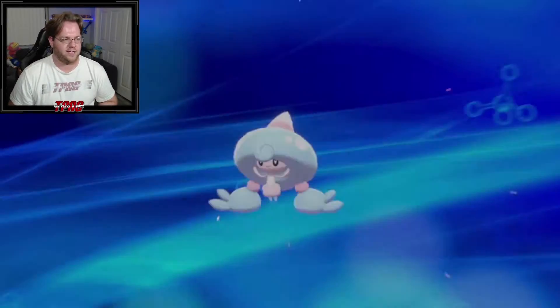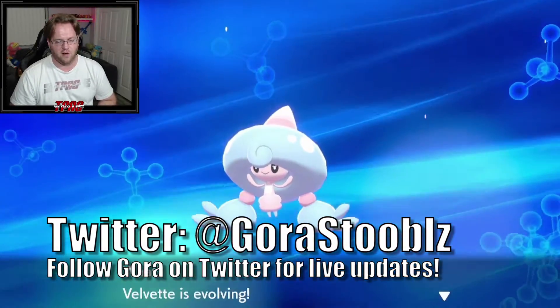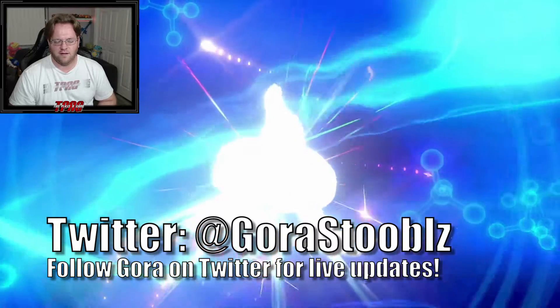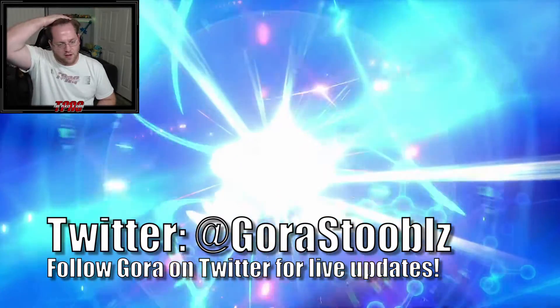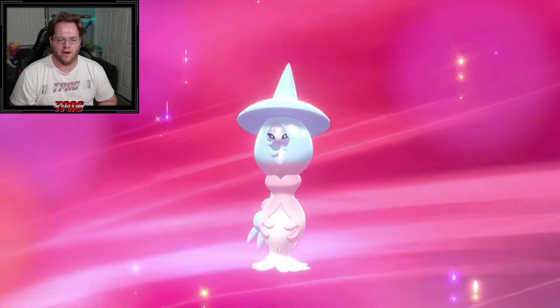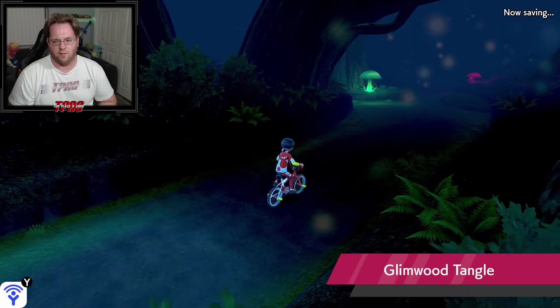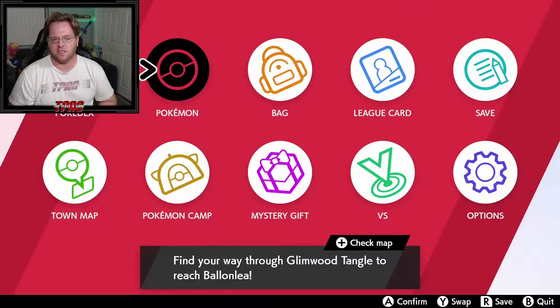Before the video started, Hatch Room finally evolved. We did a little training and Hatch Room is now a Hatterene. So now it is a full-on Psychic and Fairy type, and we're going into Glimwood Tangle now.